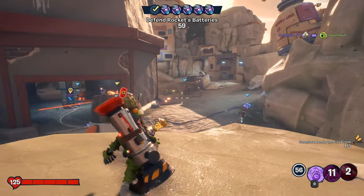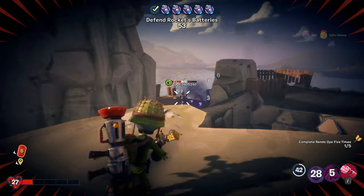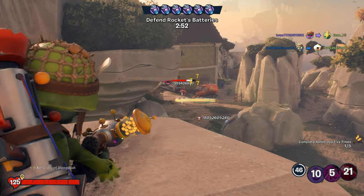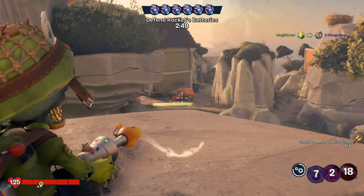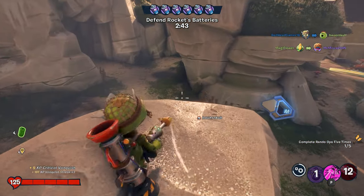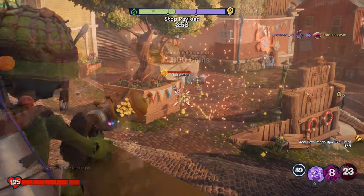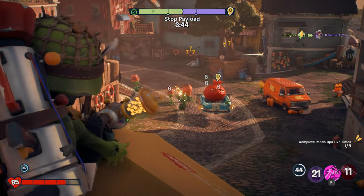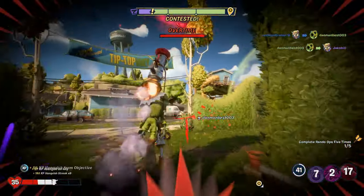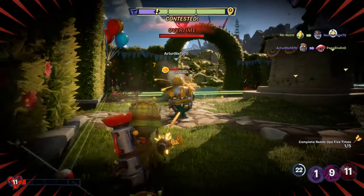Now let's move on to tip number four, and we're going to talk about another of Foot Soldier's abilities — Rocket Jump. As the name suggests, this ability uses your rocket backpack to launch you into the air. This can be great to confuse your enemies if you are fighting one-on-one, but the primary way you should use this ability is to position yourself in vantage points where other plants can't get to. This includes rooftops, vehicles, or anything that will give you a height advantage. Try to keep on the lookout for sneaky spots and angles to hit your unsuspecting enemies from.